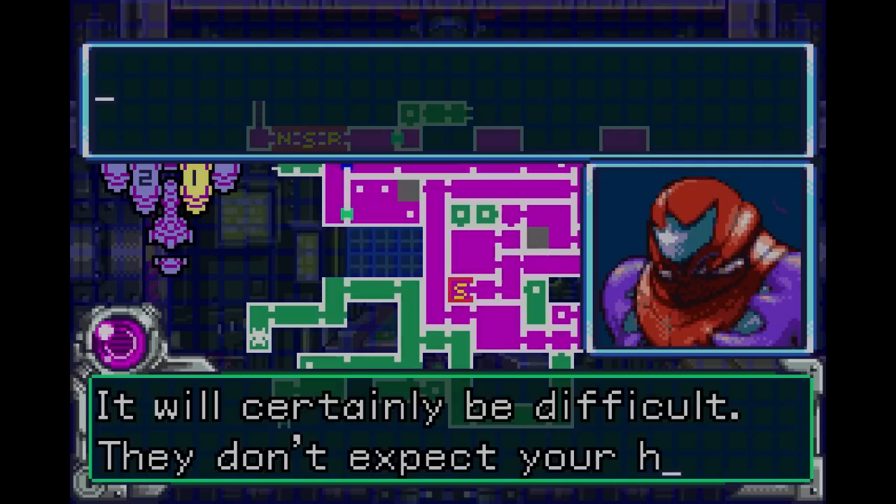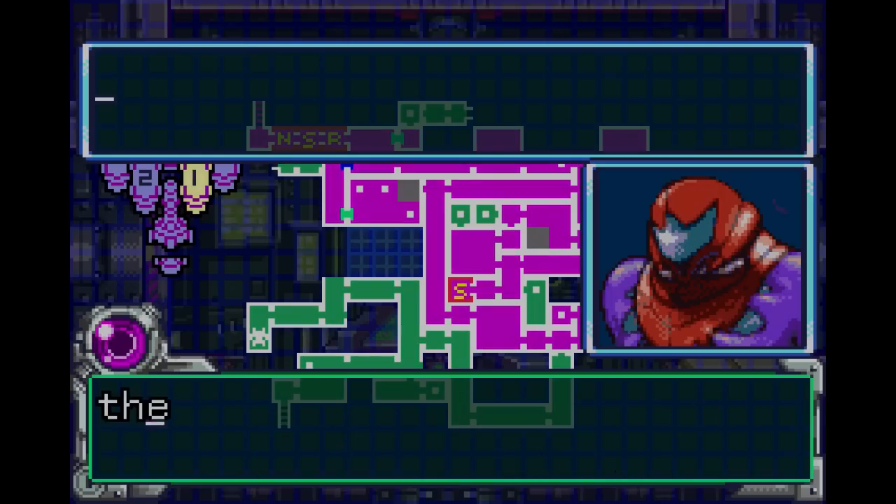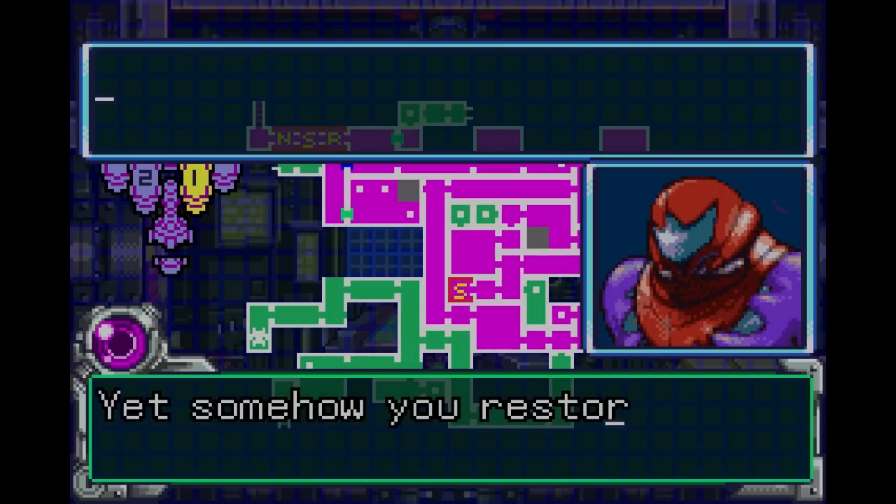And Samus is logically losing her goddamn mind. Scientists still don't get the point of leaving dangerous aliens alone — the same scientists who learned this lesson when they tried to do the same thing with Metroids.